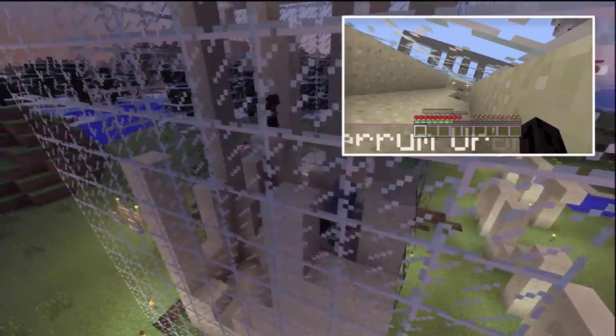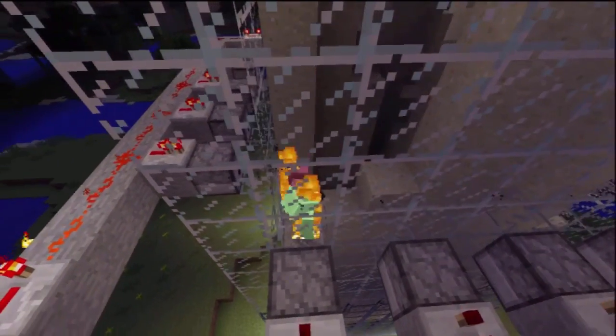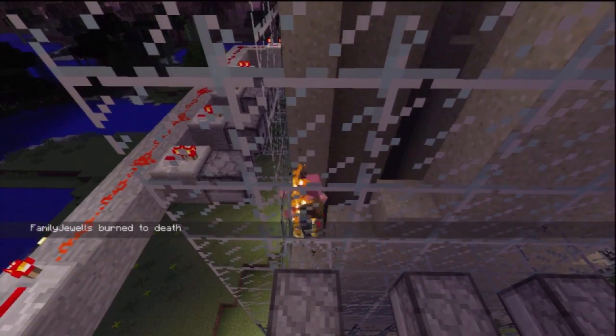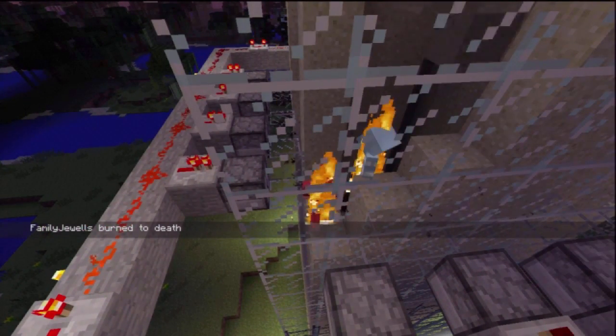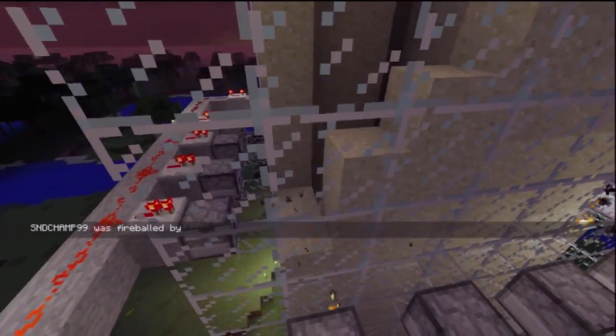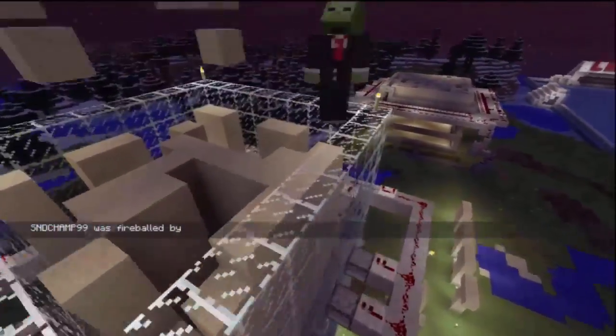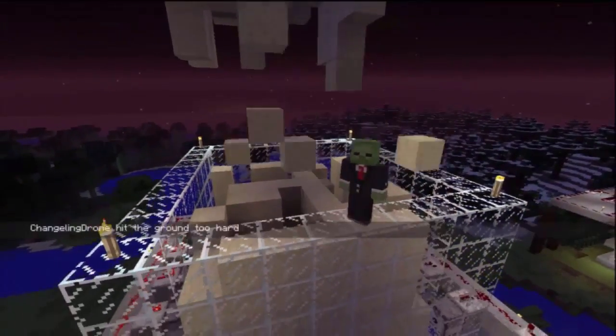Look at all this crazy stuff going on here. They're like jumping everywhere. You can see the degree of difficulty added by the fire charges being shot out. You could take that away by just destroying the circuit. If you have someone in creative mode or flying around, you could destroy that circuit or have it turn off after a certain amount of time, but I like to keep the degree of difficulty by having those circuits on and having it maybe catch you on fire.